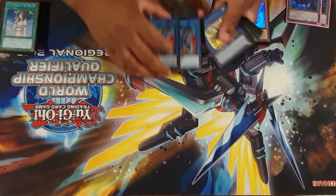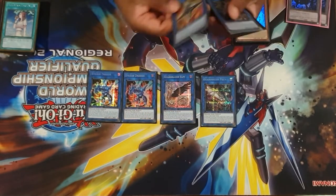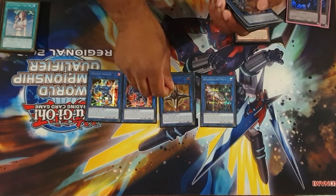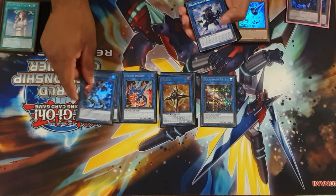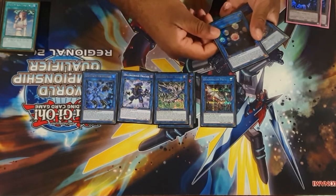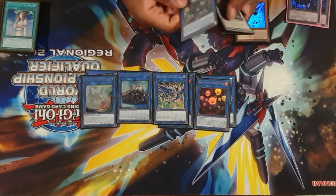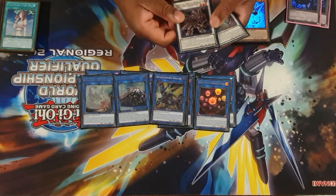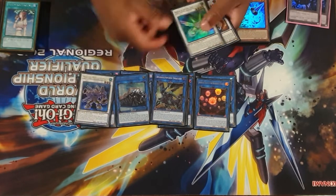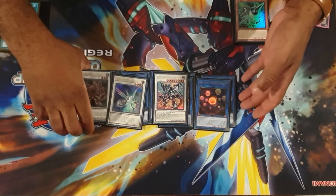For the extra deck we play two Striker Dragons, followed by Guard Dragon, Elpy, Pisty, and the last Link 1 being Linkross. For Link 2 we play Crystron Halqifibrax, Dillingerous Dragon, Dragunity Knight Romulus, Hieratic Seal, Protector Whelp, and Union Carrier. For Link 4 we play Borreload Savage Dragon. For the Synchros we play one Metal Marcher, one Herald of the Arclight, and one Warlord of the Savage Dragon.